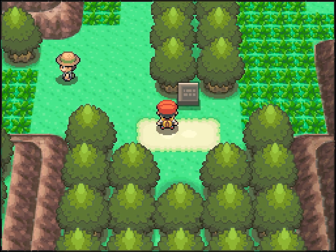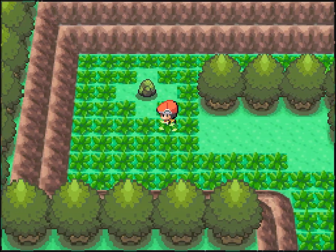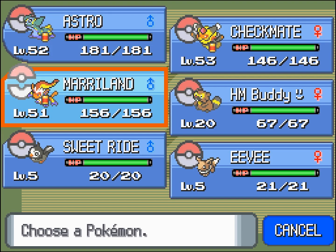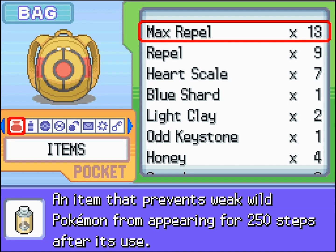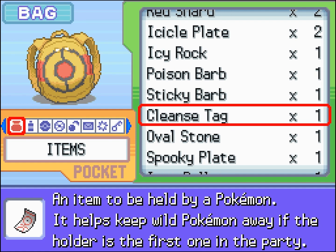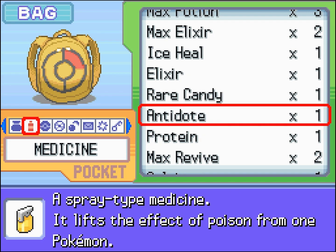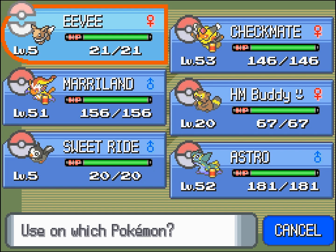Evolving your Eevee into Leafeon requires you to go to a specific spot in the Eterna Forest, and then leveling your Eevee up there. From the southern entrance, you can find it by heading northwest, right by this funny-looking rock thing. A lot of people call it the Moss Rock. I'm just going to Rare Candy it. Of course, you can fight in the wild to evolve your Eevee that way too — anything that gives it experience here. Just as long as you level it up right by this spot, this little patch of grass here.